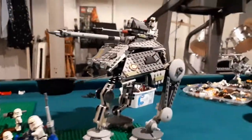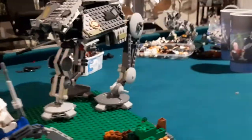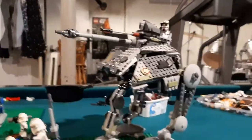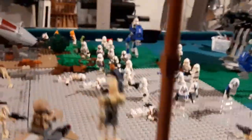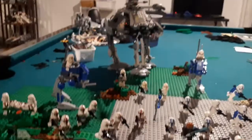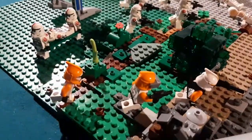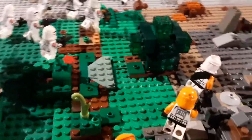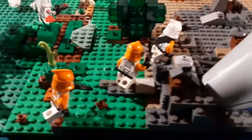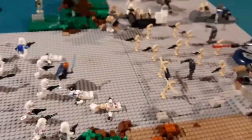They also have an AT-RT walker for this assault, which is the newest version. For the assault they have 501st clones along with 91st clones. Along with these clones, they also have a Bomb Squad team, and the Bomb Squad team's whole objective was to rescue the Special Forces team while everyone else's job was to hold off the droids.